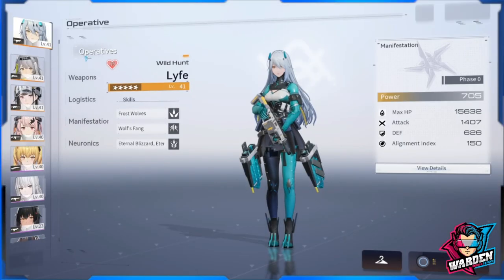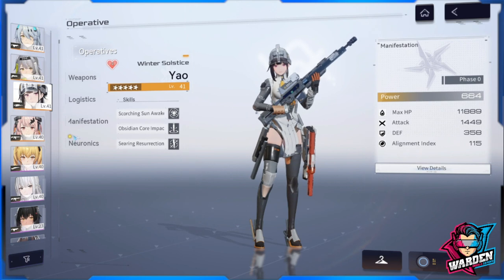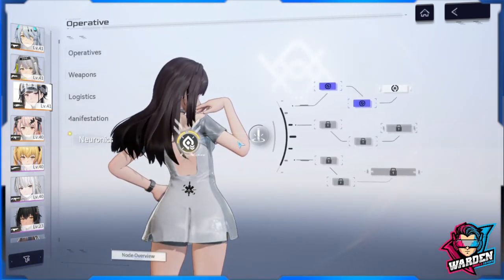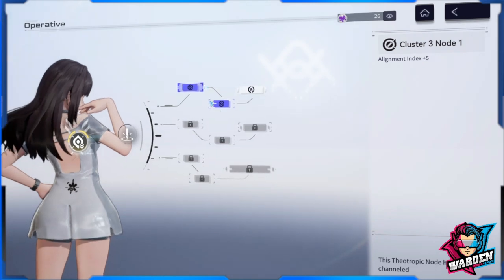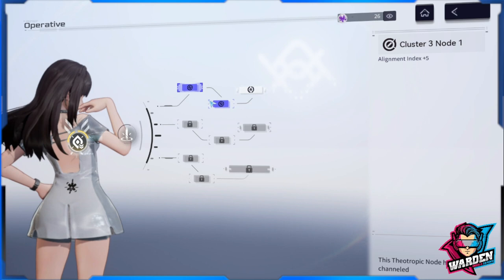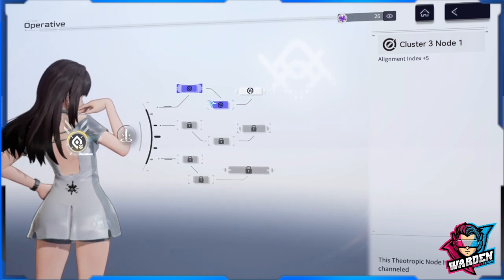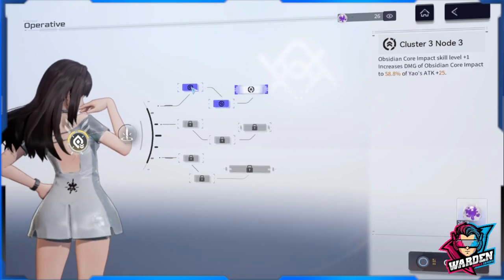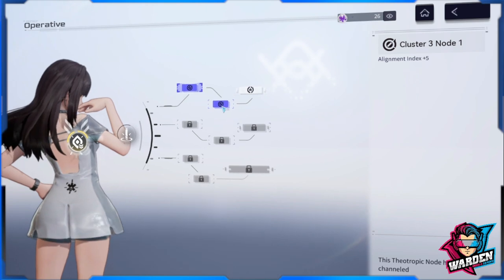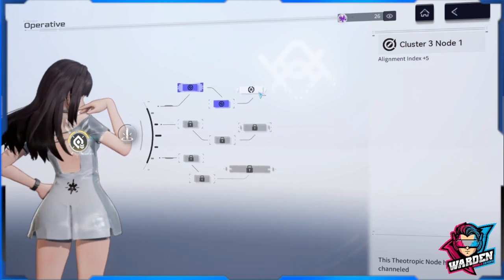Going back, we'll use Yao as an example for neurotics. I'm already up to unlocking her third neuronic. Once you open a cluster, you cannot leave that cluster — you must finish it before moving to the next one. Right now I'm at the second cluster, and each step has different buffs.